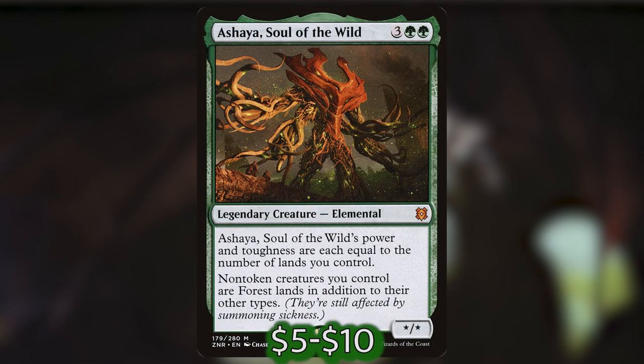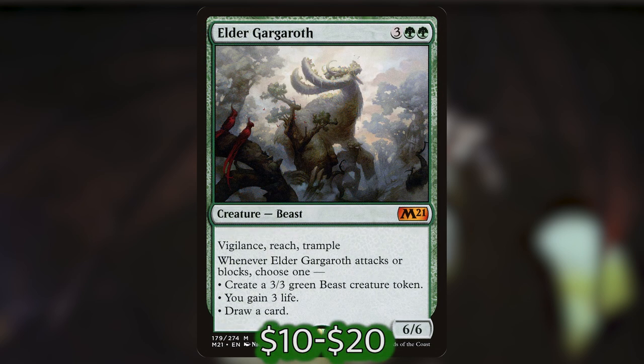Ashaya, Soul of the Wild is three green green for a legendary elemental — Ashaya's power and toughness are each equal to the number of lands you control, and non-token creatures you control are forest lands in addition to their other types. Ashaya might be the most important card in this deck. She makes all of our creatures also forests, which means they are lands, which means Sarulf will not exile them — because Sarulf's text says you exile each non-land permanent. So with Sarulf and Ashaya out, you can put as many counters as you want on Sarulf and wipe the board for each converted mana cost X or less, while all your creatures survive.